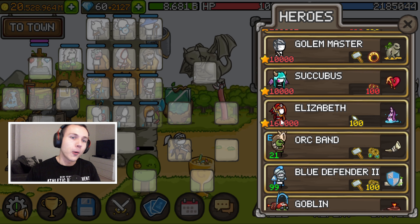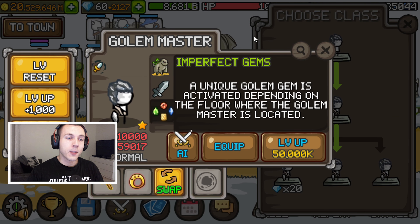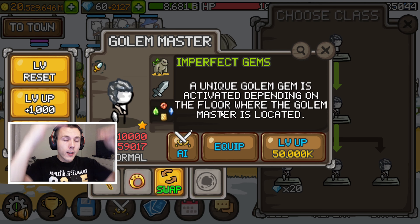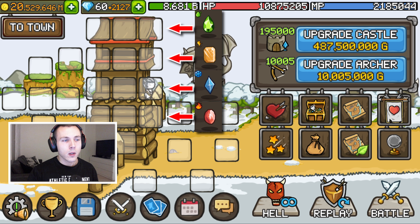We have one hero left to go through: the Golem Master, which is a really unused hero in the current meta. What has changed is the middle promotion and specifically the Imperfect Gems promotion. Instead of summoning a random Gem Golem, it now summons a unique Gem Golem depending on which floor the Golem Master is located on your tower. On the bottom row it activates Fire Gem Golems, the second row is Ice, the third is Lightning, and the fourth is supposed to be Poison but seems bugged right now. The 13 Hero Cloud is supposed to be random, according to the notes.